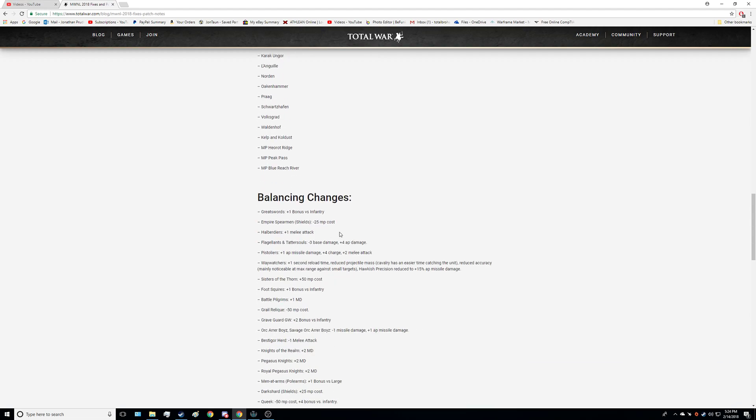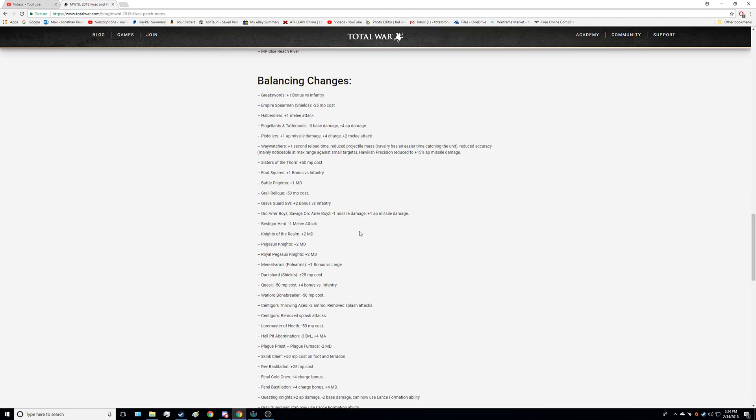Okay, balancing changes. First up is Empire. Great Swords get plus 1 bonus versus Infantry — I like that. Empire Spearmen with Shields get minus 25 multiplayer cost — I like that. Halberdiers get plus 1 melee attack — I like it. Flagellants and Flagellant Warbands get minus 3 base damage and plus 4 AP damage. That's a step in the right direction, but let me go ahead and show y'all a game me and Dov had.